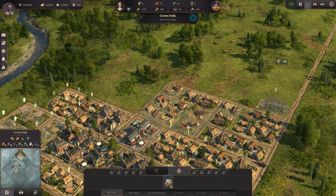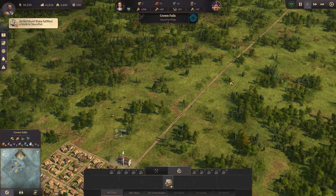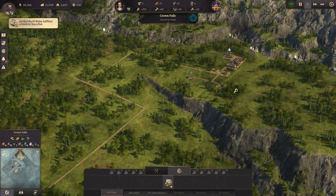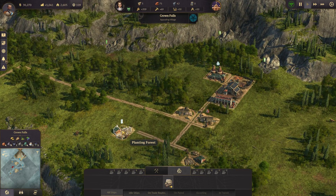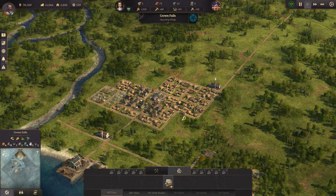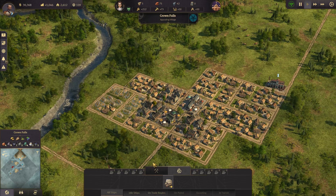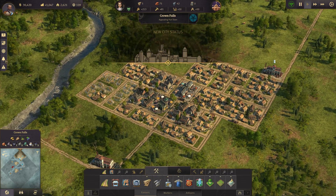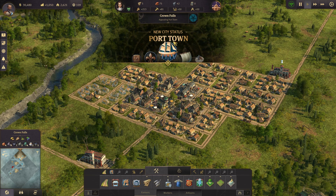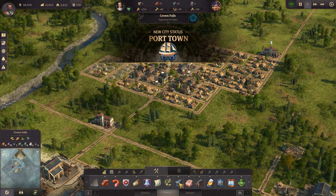We can upgrade all of these houses here now. And we can upgrade that. Yeah, that one up there was all good. Crown Falls is now an appealing port town. Awesome.